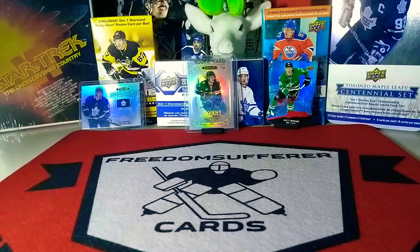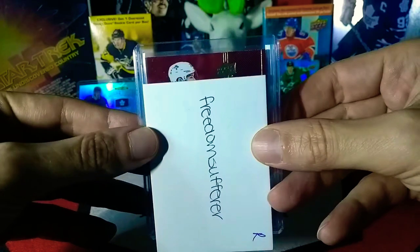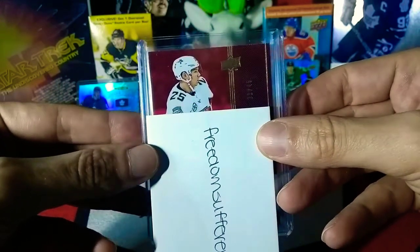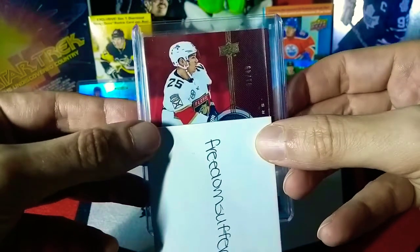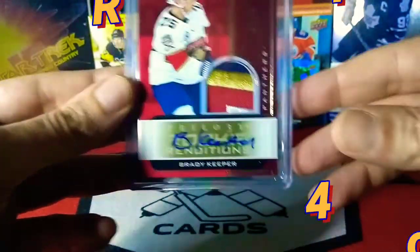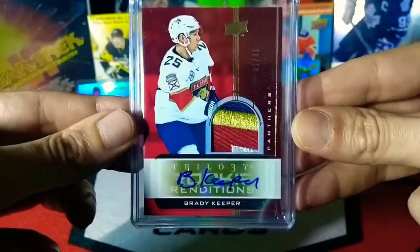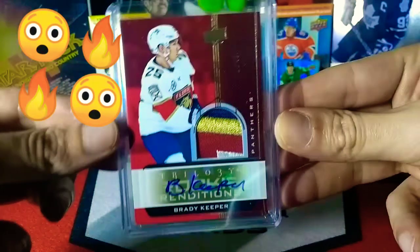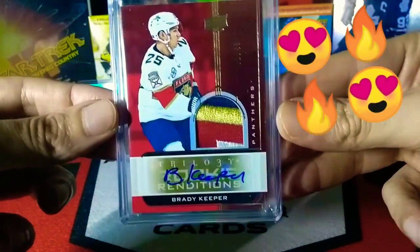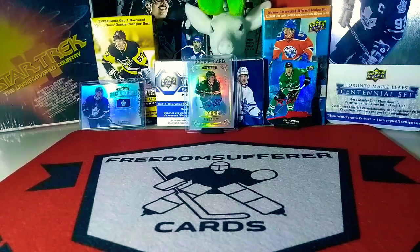Something tells me this card to end on might be a little more beautiful. Here we go - slow roll. This is the thick one. We got - numbered to 49, one of 49, the very first one - Brady Keeper. Look at that patch. And Otto - man. I'm speechless looking at this card. Sick card. Love it. So much nicer in person.